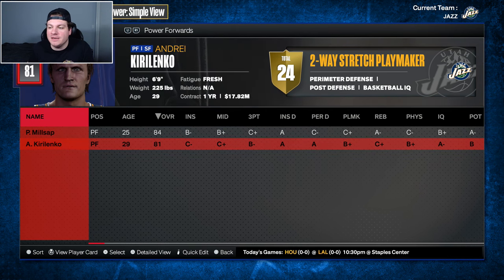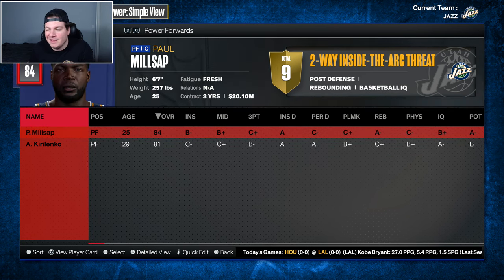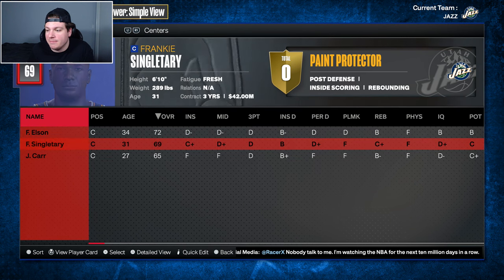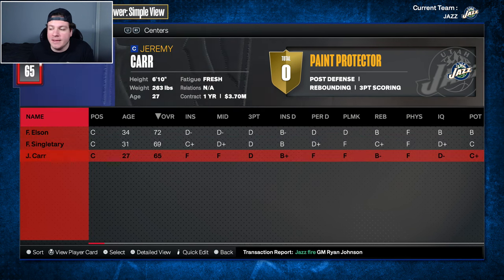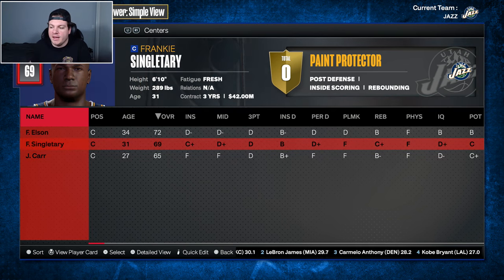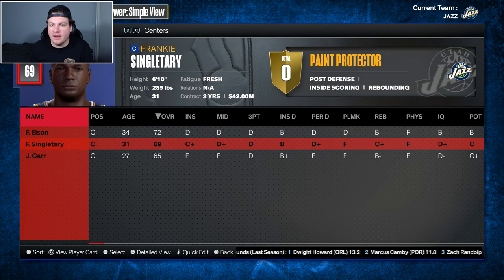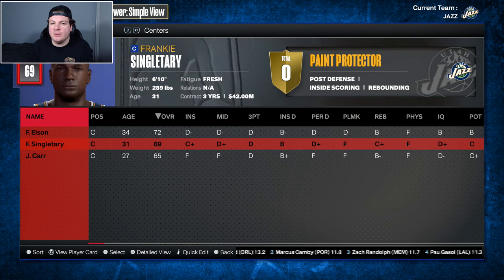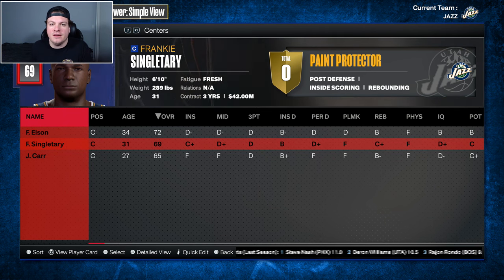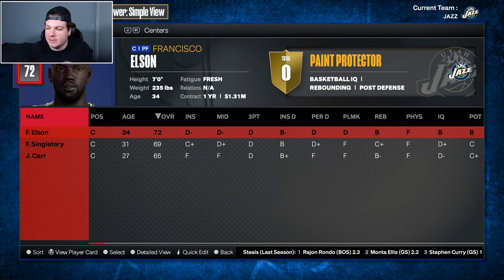I wouldn't be surprised if I thought about moving Karolinko before we even kick off year one - Millsap's younger, better, and has more years on the deal. At center we have Francisco Elson, decent depth, and Frankie Singletary making way too much money. When 2K puts in these auto-generated players like Frankie Singletary, do you guys care if I trim down the contracts? It's a ginormous pain in the ass in 2010-2011 to have to move $42 million for a guy who's not even a 70 overall. Let me know down below - it's such bullshit that 2K does this.